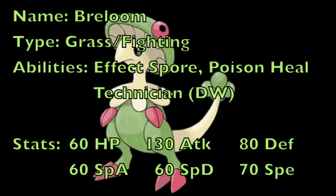And with a 130 base physical attack, you know that you're going to be doing a lot of damage with all the moves that you could potentially use that will be Technician boosted. But with that, let's take a look at a set that Breloom can effectively run this generation and one that can be very deadly to your opponents.